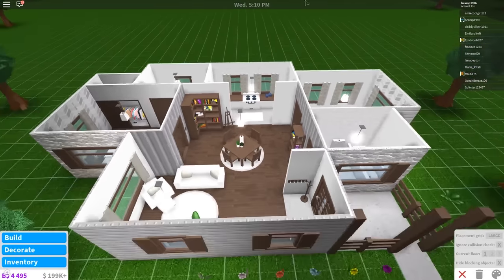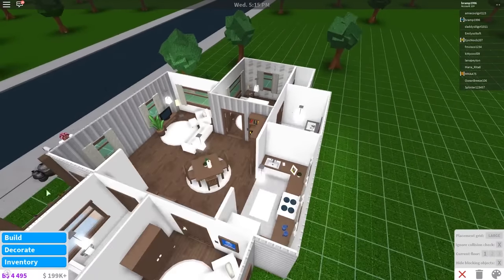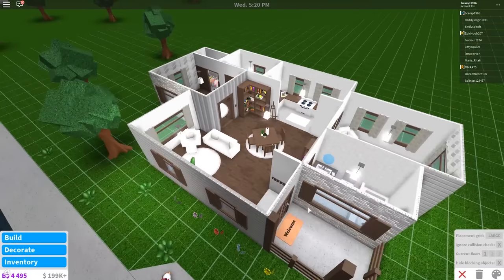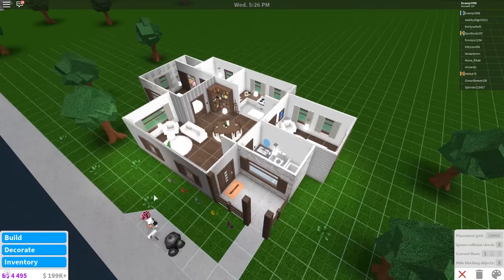If you accidentally remove something that has been placed with advanced placement and you can't place it back, you can always press Ctrl+Z and then place it back. I do like this house. I rate it 7.5 as well and I do recommend it because it's quite nice. $20,000 is quite easy to make, and if you can have a house like that for $20,000 I would definitely do it. You can also build some extra rooms in the back or build a garden. I do recommend this house.